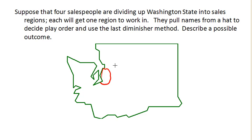The third salesperson, Marjo, thinks this piece is worth less than 25% and passes, as does the fourth salesperson, Beth. So Henry, who was the trimmer, gets this piece and ends up with it at the end of the first round.